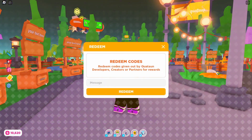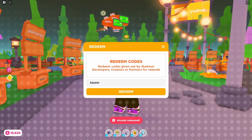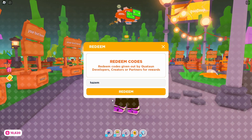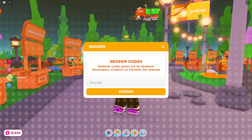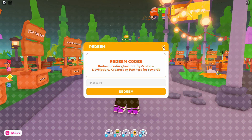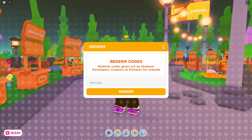The third code is 'hazem,' which gives you 50 gift bucks — I literally just claimed it. That's amazing. You can use gift bucks to save up for the promotion blimp, buy stands, anything really. Gift bucks are gift bucks at the end of the day, so it's definitely worth it.